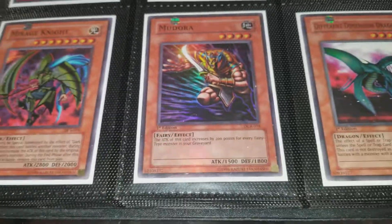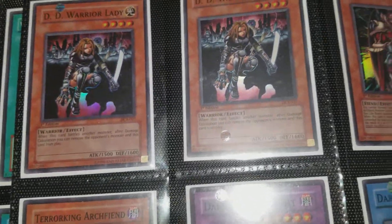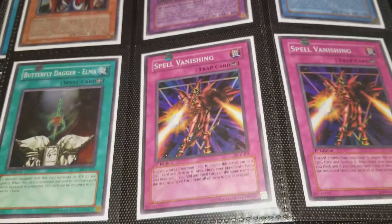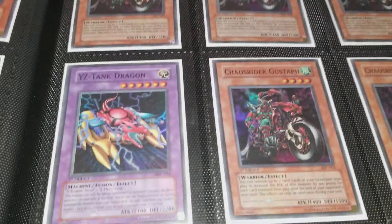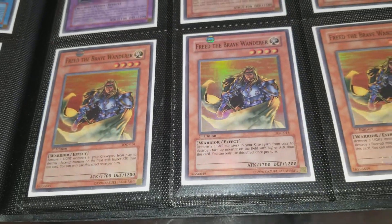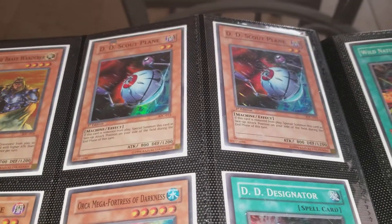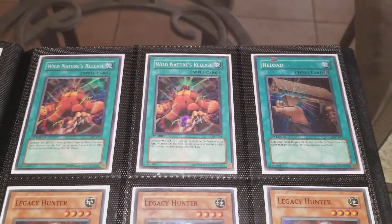Mirage Knight from Dark Crisis, Mazera DeVille from Dark Crisis, Different Dimension Dragon from Dark Crisis, a couple of D.D. Warrior Lady from Dark Crisis — people are using those in goat format decks now. Terror King Archfiend from Dark Crisis, another Dark Terror King Archfiend, Dark Flare Knight, Dark Master Zorc from Dark Crisis, Butterfly Dagger, a couple of Spell Vanishing from Dark Crisis. Five Chaos Rider Gustavs from Invasion of Chaos, YZ-Tank Dragon from Magician's Force, three Freed the Brave Wanderer from Invasion of Chaos. Three D.D. Scout Planes from Invasion of Chaos, Orca Mega-Fortress of Darkness from Invasion of Chaos, D.D. Designator — three of those.